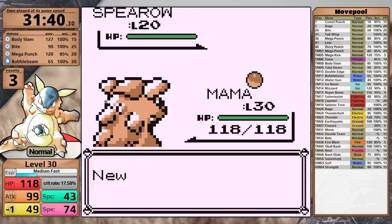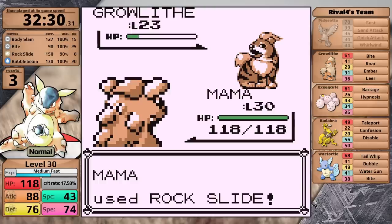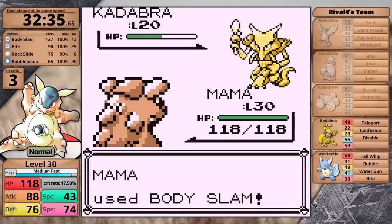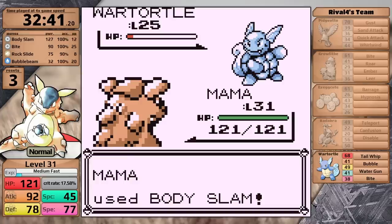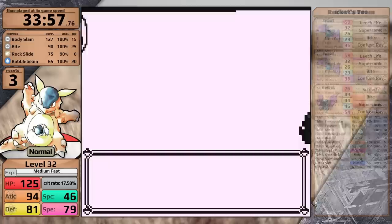Everything leading up to the rival in Lavender Town is essentially identical between Red and Yellow. However, this fight is where things diverge. Going up against Wartortle, the rival's team isn't that difficult. He leads with Pidgeotto, which I can one-hit. Next is Growlithe, which is absolutely useless — I easily knock it out with Rock Slide. Then it's time for Exeggutor — Body Slam gets a one-hit. Kadabra is next, I outspeed and knock it out in a single hit, and all that's left is Wartortle. While theoretically the fight is harder — Pidgeotto can use Sand Attack, Exeggutor could use Hypnosis, Kadabra and Wartortle both have special moves — in practice Kangaskhan has an easy time in both games.